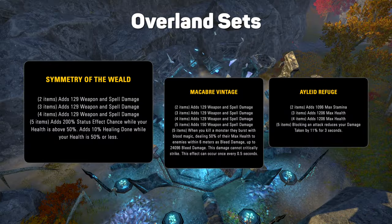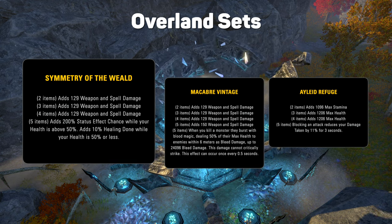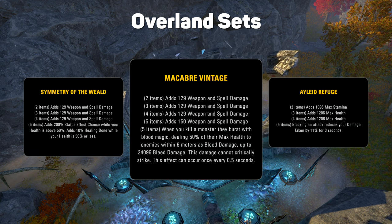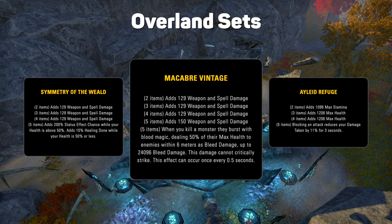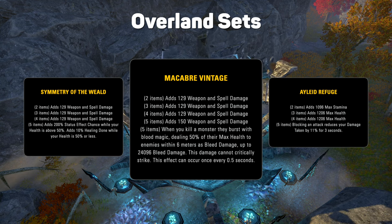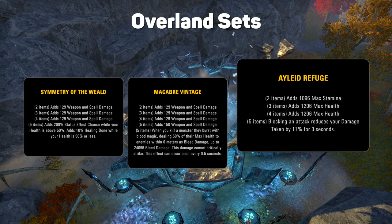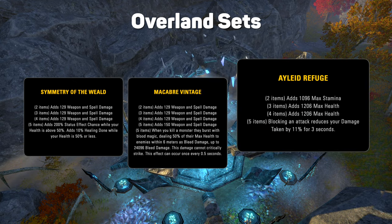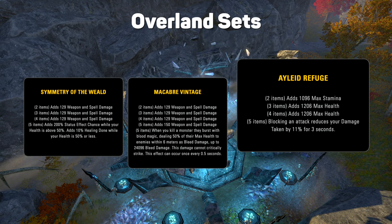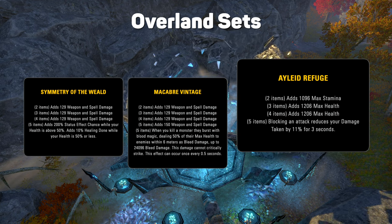Overland. The light set, Symmetry of the Weald, could be pretty strong if you have enough status effect uptimes that are good but not great. The medium, Macabre Vintage, is tough for me to call without testing. It looks pretty nice, but in trash pulls the lowest health adds die first, so the proc damage won't spike until the big targets start to drop, and by that time everything else might be dead. The heavy, Alien Refuge, looks strong, but not super necessary in PvE. We already have access to a lot of mitigation, so it'd take a special circumstance for a tank to drop a valuable support set just to get more, but you don't have to keep blocking to get the 3 seconds of mitigation, which is cool.